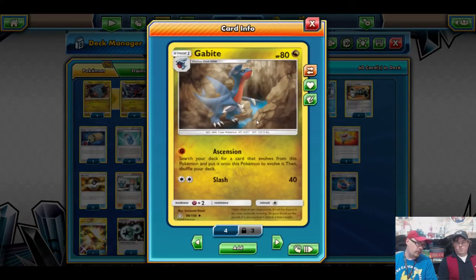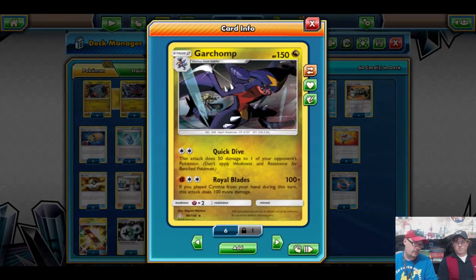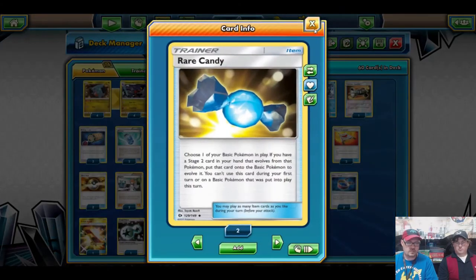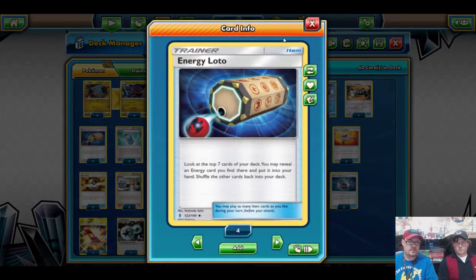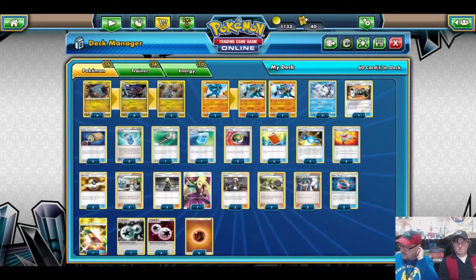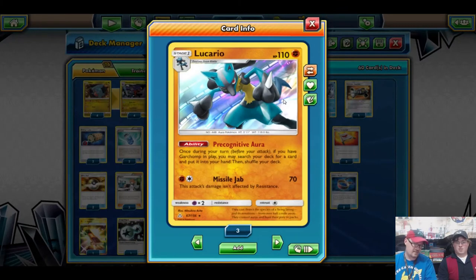Why not a 4-4-4? Well, as awesome as the Gabite is, our goal is to get the Garchomp out swinging as hard and as fast as possible. So we make sure we run Rare Candies and Evo Soda to speed up the evolutions. Another key card to the deck — and actually very much a necessity — is Lucario.